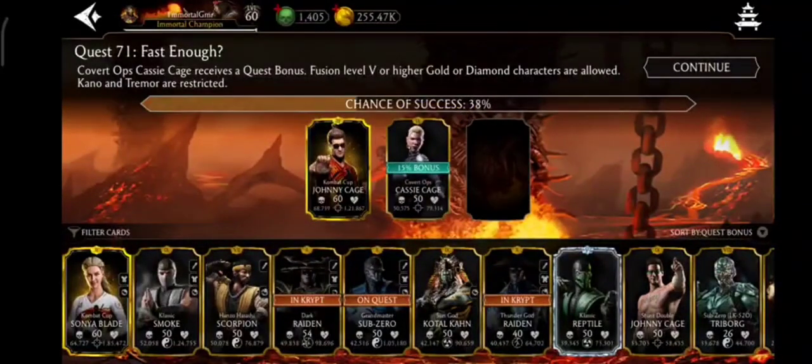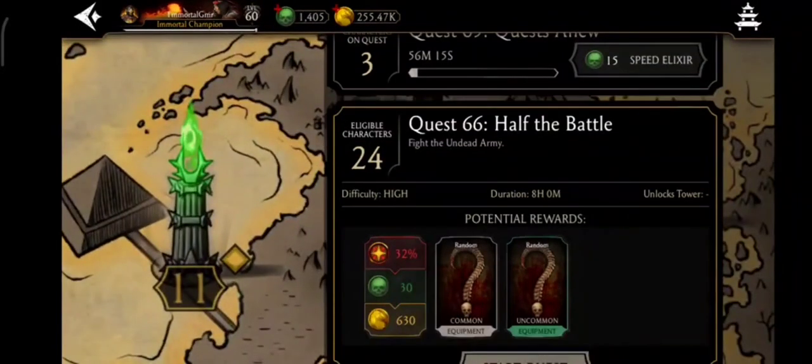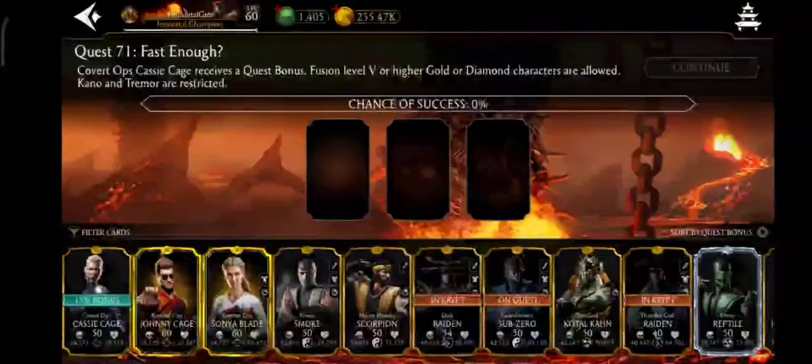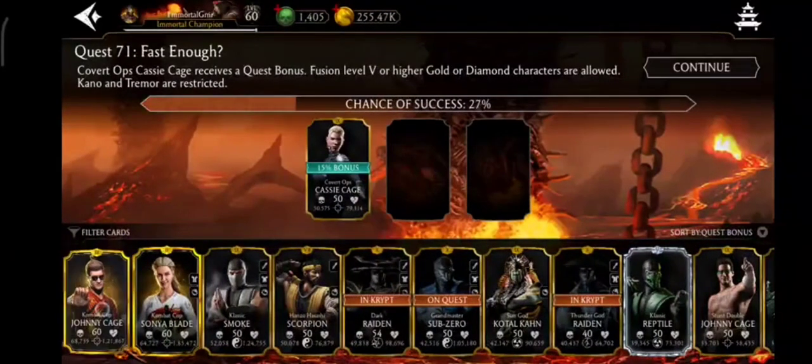If I put Johnny Cage and Cassie with a 15% bonus, it's only a 54% chance of succeeding the quest — and you can't take that risk, because after one hour it might fail and you lose your renown. You can see renown is at 65%, and after 200% renown you might get a gold character, coins, equipment, and 30 to 50 souls. But if any quest fails you lose all your renown, and it wastes your quest time whether it's 1 hour, 8 hours, or 12 hours. You want to be 100% sure your quest will succeed.